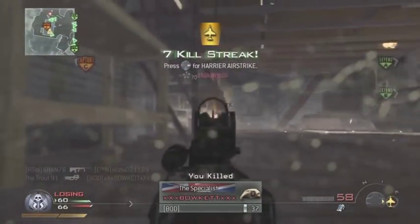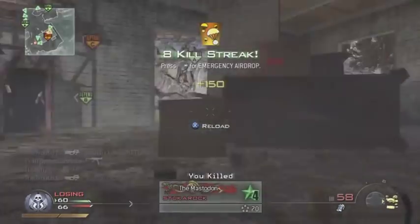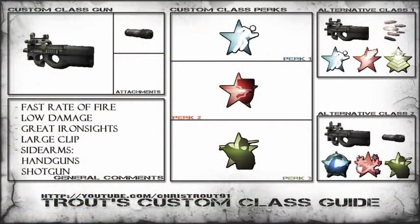I put Lightweight on if I'm trying to rush in Search and Destroy, and Sit Rep if I'm rushing into the house on Estate to avoid claymores.